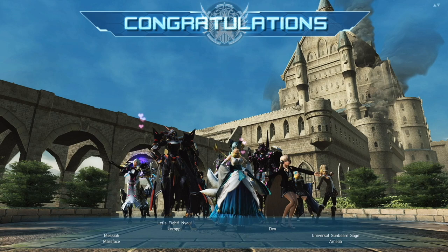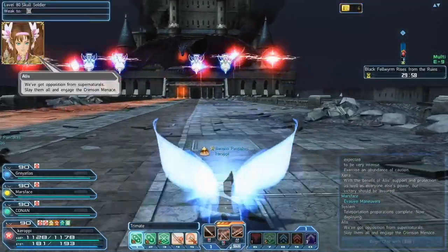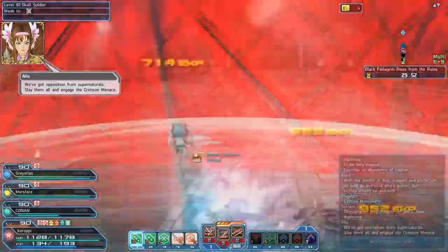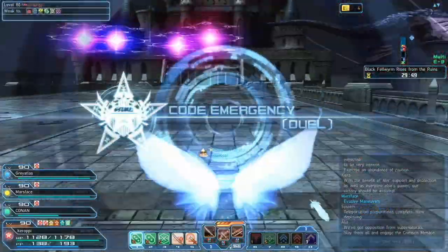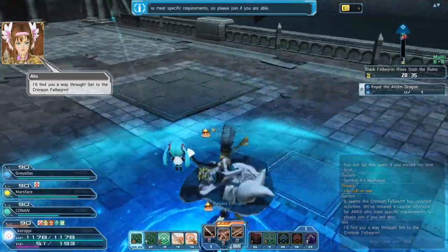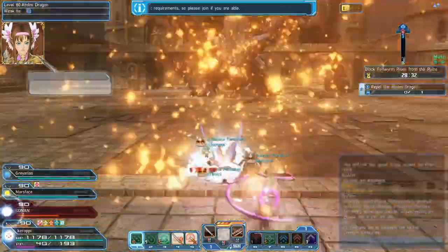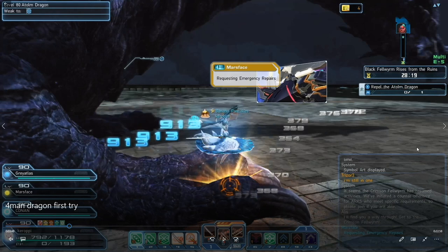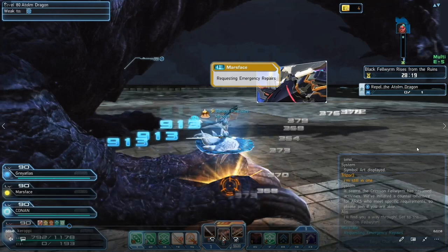Now let's jump over to the four-man version and talk about what's different. The first thing you'll notice is the dragon is not red. There's going to be a bunch of mobs — exactly the same. You just kill all the mobs, move forward, and again stay away from the middle of the map because he will spew fire there and throw meteorites at you. Once you kill all the mobs, you're going to go to the launch pad and launch up. Be careful of the fire attack — Mars and Conan instantly died because they jumped into that fireball. That fireball deals a ton of damage in the four-man version. Again, everyone focus fire on one of his claws — left claw, right claw, front, back; it doesn't matter.